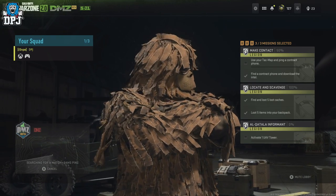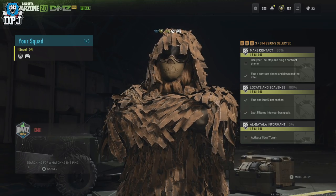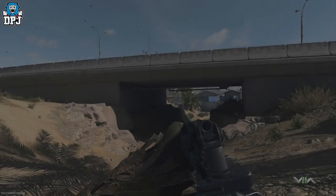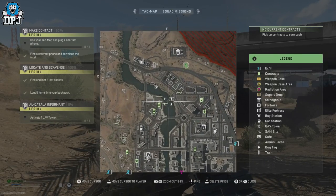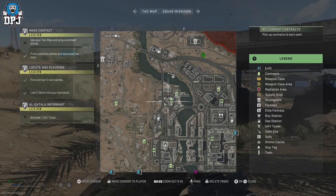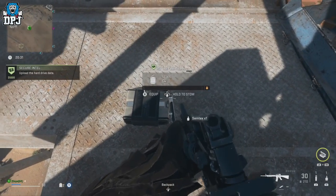Start up DMZ and remember, if you want XP for a certain weapon to level it up, you must have that weapon equipped when doing this glitch. What you first need to do is get yourself $5,000 or slightly more — $5,100 is perfect — because you need to buy a medium backpack from one of the multiple buy stations. These cost $5,000, so the quickest way to earn that is to do a contract. There are many on the map — pick an easy one, get it done, and you will have that $5,000 minimum.